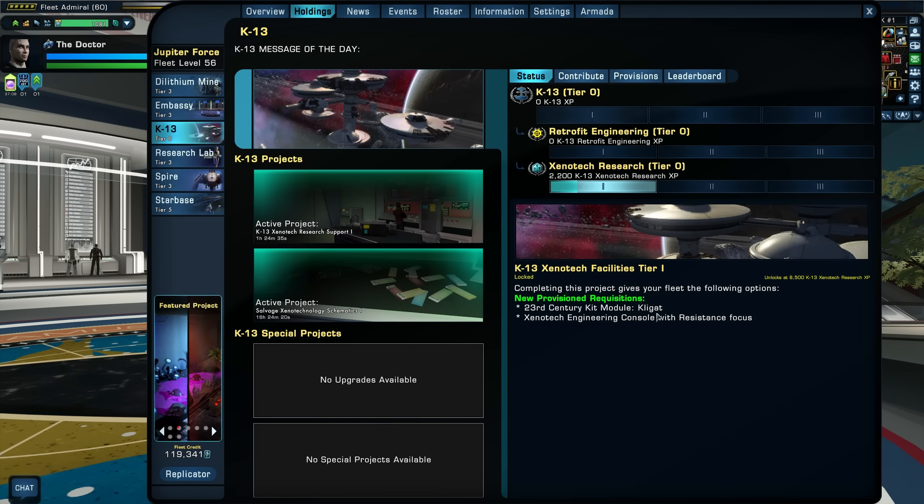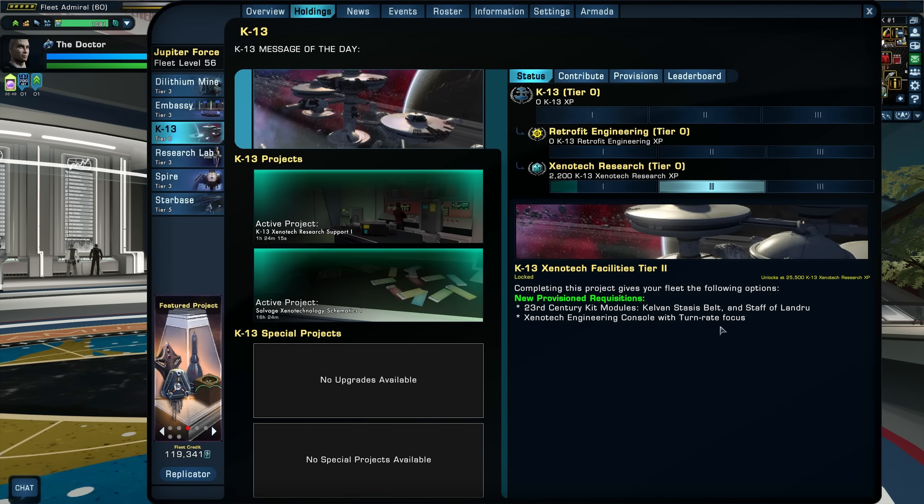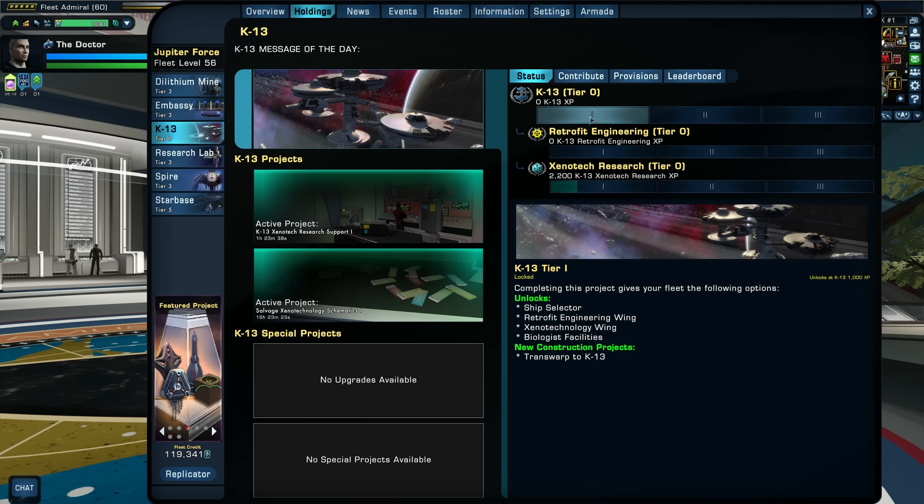Under Xenotech you've got 23rd century kit modules — Kligat, Xenotech engineering consoles with resistance focus, 23rd century kit modules Kelvin status belt and Staff of Landru. I remember that episode — Landru. Also Xenotech engineering consoles with turn rate focus and EPS focus, and 23rd century kit modules — the Methuselah drone and the Nomad support drone. The Nomad drone was in an episode of TOS. These are some very original Star Trek related items and I'm highly looking forward to that.